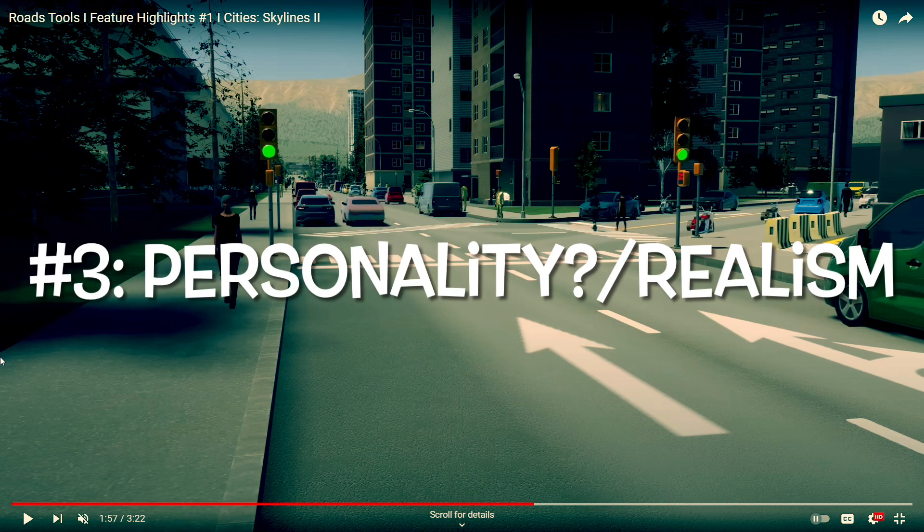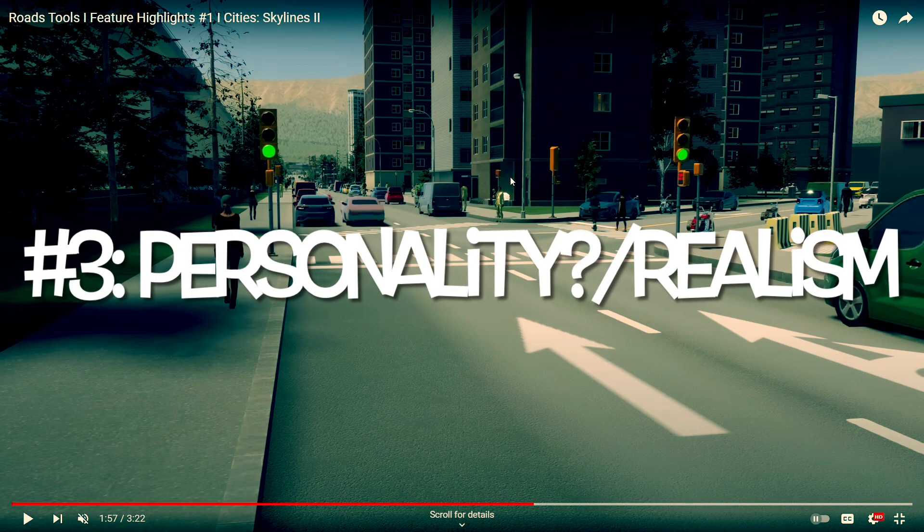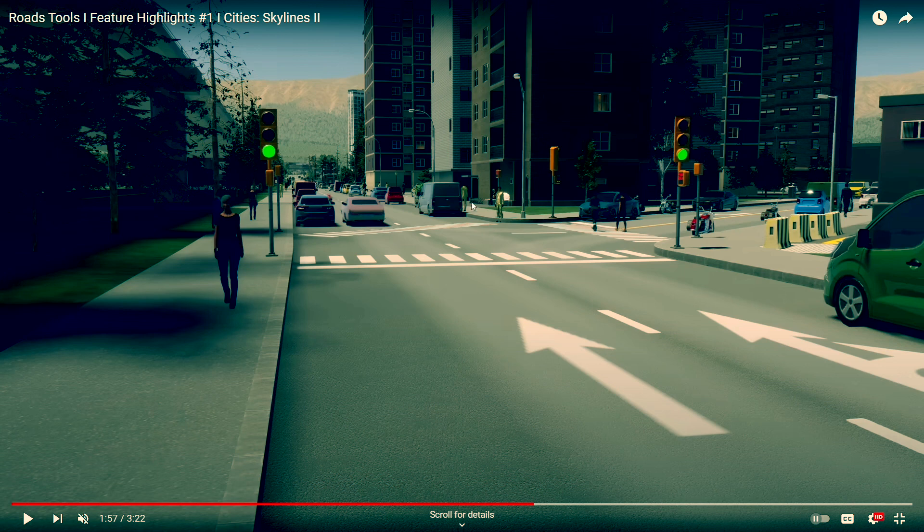And finally, number three. It's not the guy in the gold outfit, but behind him you can see something that I thought was a really interesting detail. It has nothing to do with the road tools, but I did notice it and once I did, I couldn't stop noticing it. In the background, you'll see that these buildings have individual little lights in them.